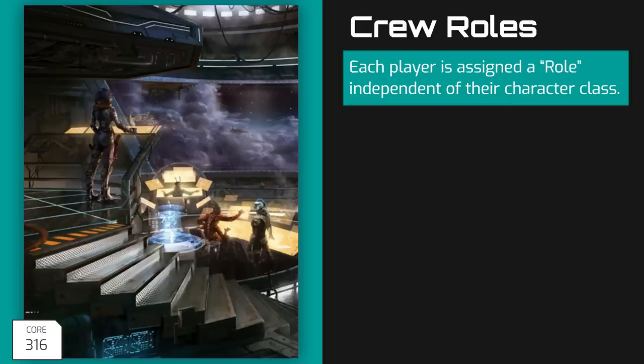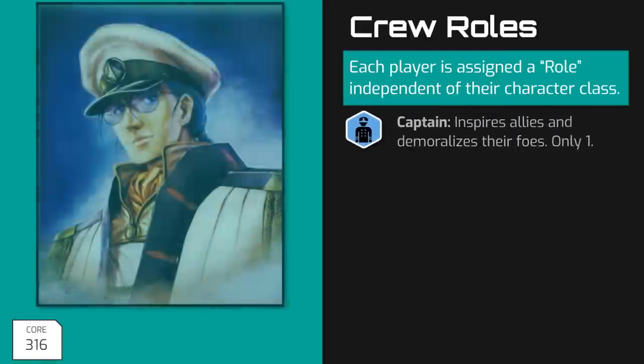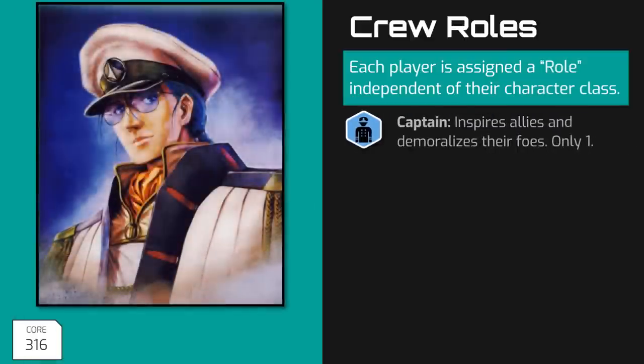At the start of starship combat, each PC needs to state which role they will assume for their starship. There are five roles which dictate when a player can act in a round, and also what actions they can perform during the combat. The first role is Captain. Captains inspire their crew and demoralize their enemies. There can only be one captain aboard a ship at any given time.